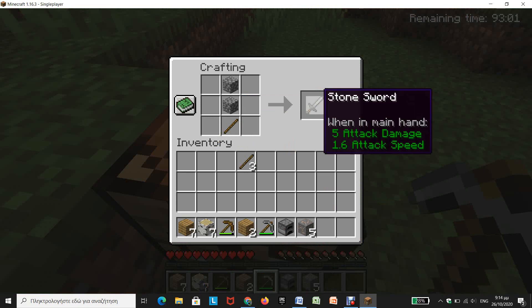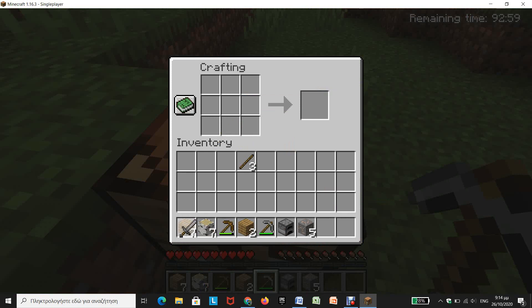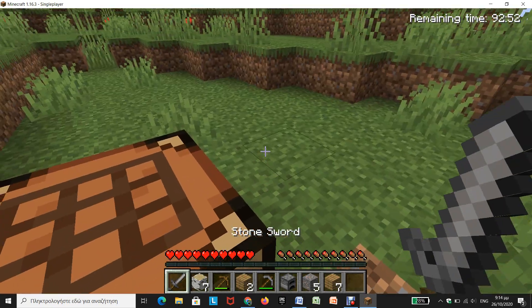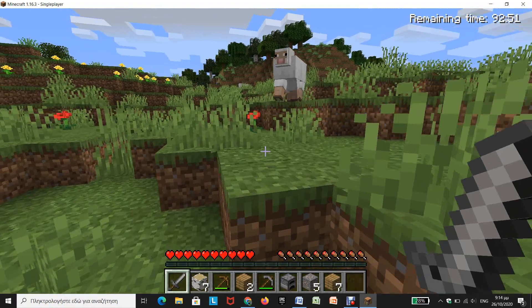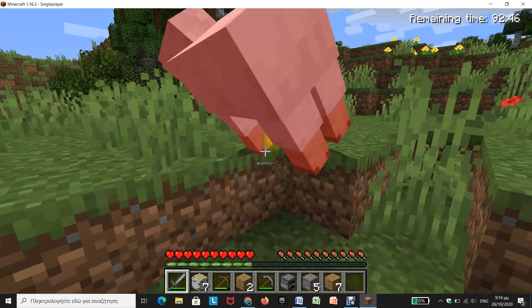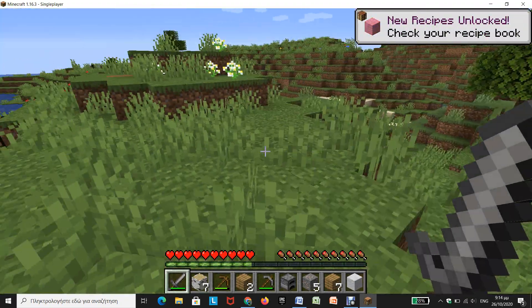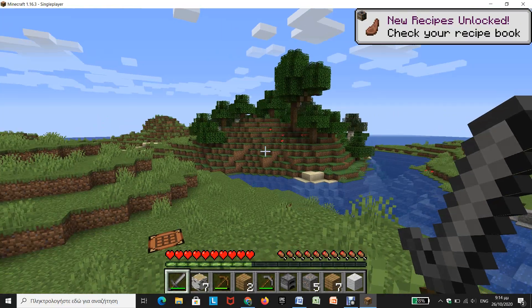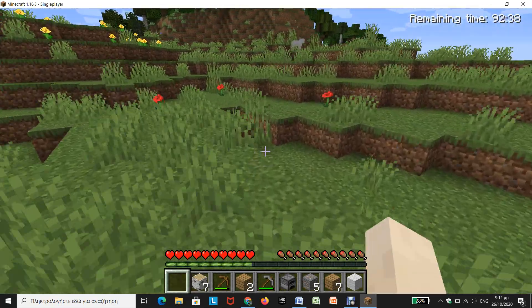A sword — a tool that helps you kill mobs fast. Like a sheep. If I try to kill it with my bare hands, that would take a whole lot.